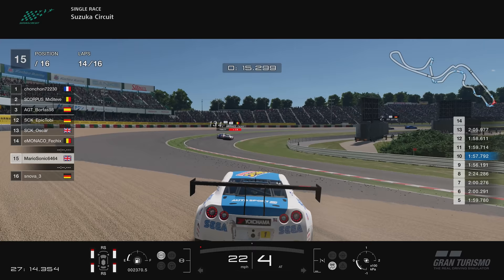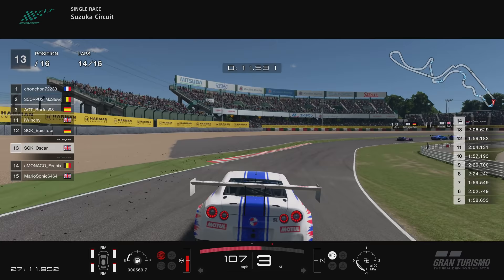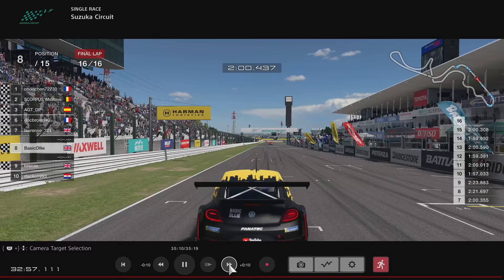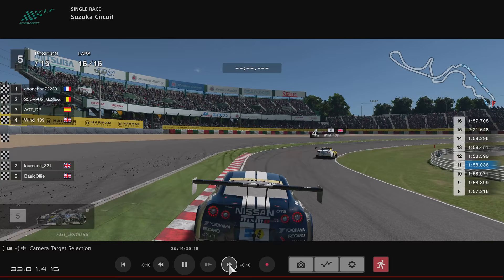He takes him out — engine and front bumper damage by the looks of it. Just really strange, I just don't know why he did it. I've raced with these chaps before, they're perfectly clean, so I don't know what motivated him there. Never mind.